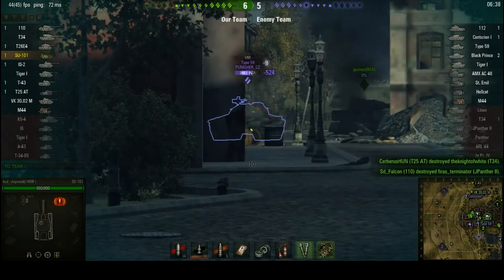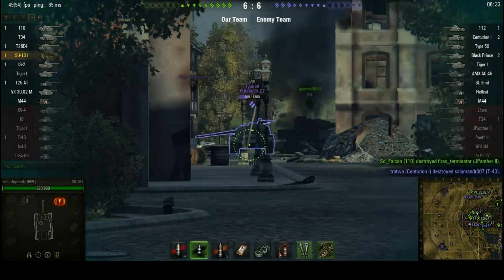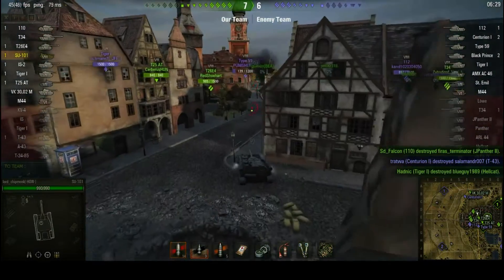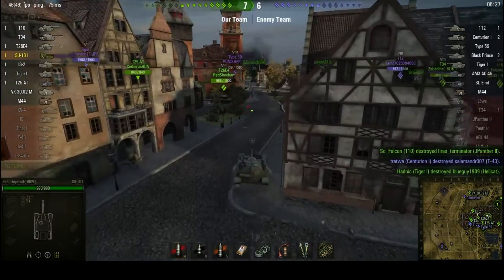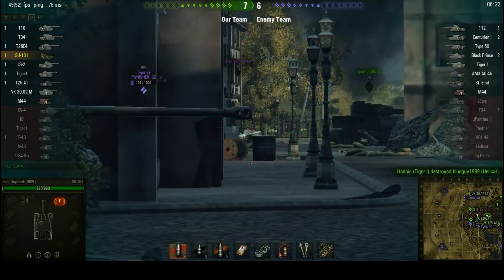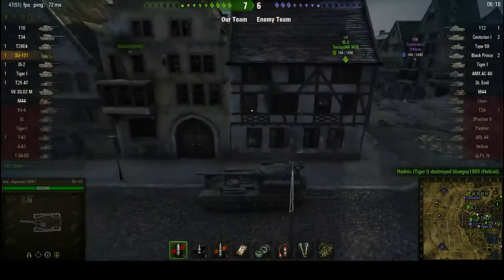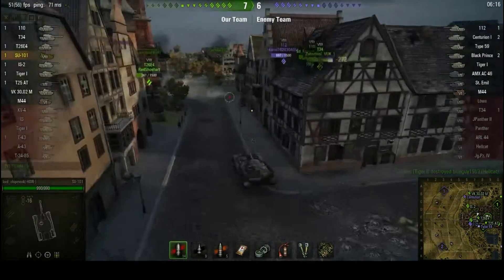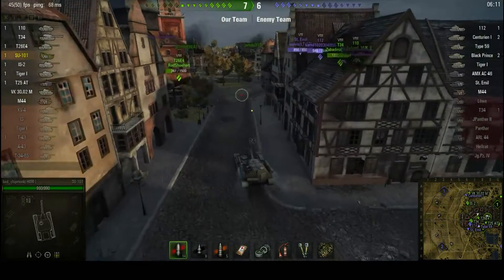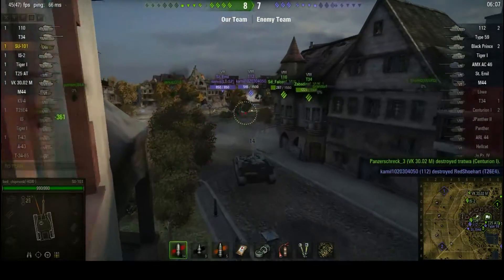Now this is where premium ammunition would actually be useful. I'm actually surprised — my first armor piercing round actually manages to penetrate his lower plate. I load APCR and put that into the side of his turret and then switch back to armor piercing, and just keep a look over there in case he decides to poke out some more. I was surprised that my 175 average pen got through his lower plate — maybe it was a high penetration roll.